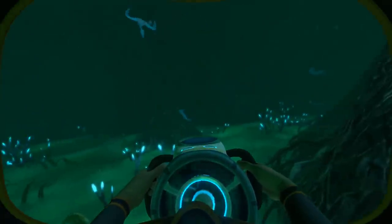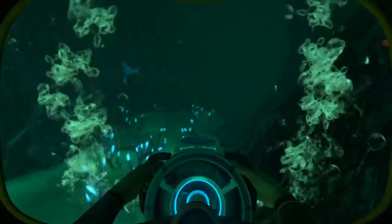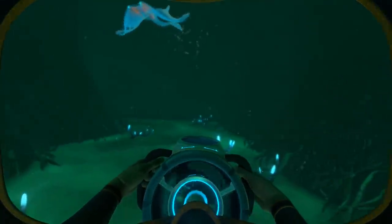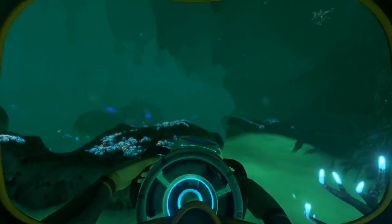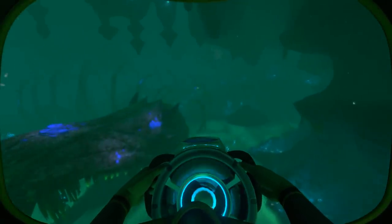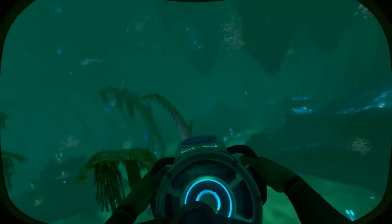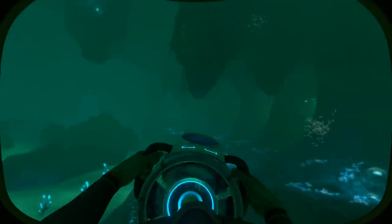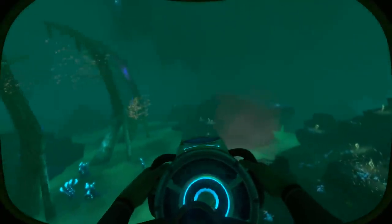The two things mostly prevalent throughout this biome are: one, the extremely frigid temperatures — in fact making this the coldest biome — and also an often-present layer of brine found towards the floor, which gives off the aesthetic of a river and is presumably how the area got its name, and will hurt the player without proper equipment. Because of how complicated this area can get, we'll be dividing it the same way the game does — into seven separate sections — working our way from the entrances towards its core.